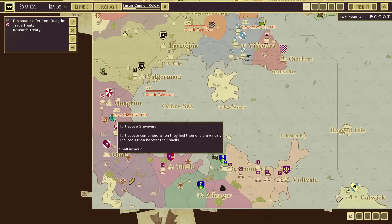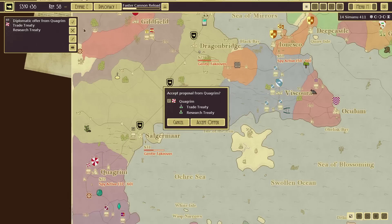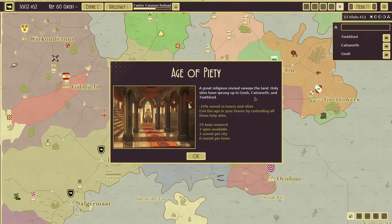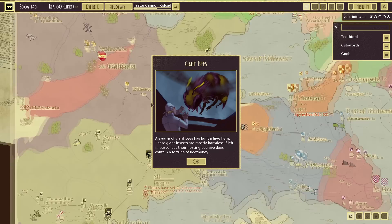Towards the west, things are occurring. You want a research treaty and a trade treaty? I still really want the Turtle Dove Graveyard, but with all of you being friends at the moment, sure — I do need the money quite desperately. An Age of Piety — a great religious revival sweeps the land. Holy sites have sprung up in Nahr, Catsworth, and Toothford. Minus 10% unrest in towns and cities. End the age in your favour by controlling all three holy sites. That's not going to happen.